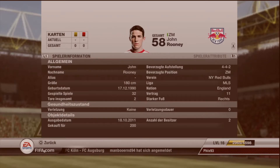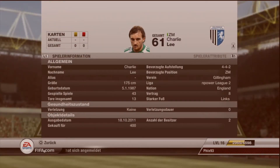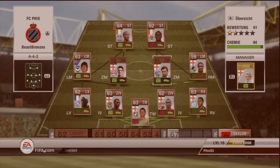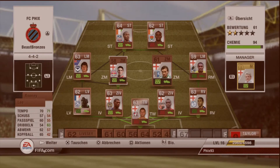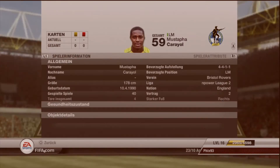In central midfield, John Rooney with a beastly shot — Wayne Rooney's brother, plays for New York Red Bulls. Charlie Lee beside him. Both are quite pacey, 70 and 71. They're just defensive central mids, not attacking — they just keep my clean sheet.